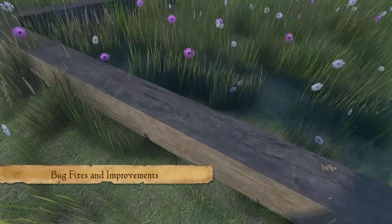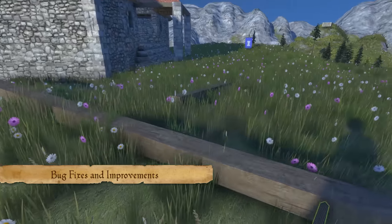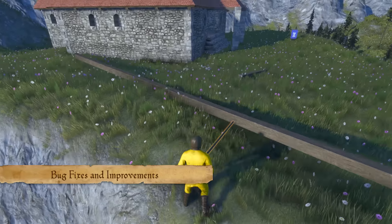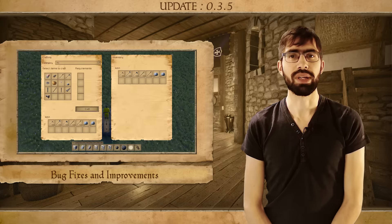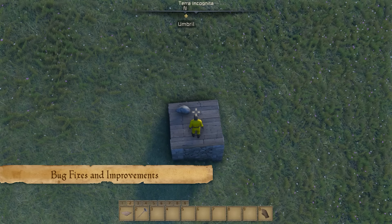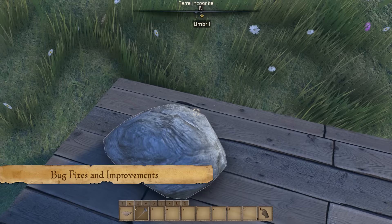We also limited the objects that you can pick up by size instead of only weight, so no longer will you be able to manipulate a really outrageously long timber that was still under the weight limit. Finally, we also fixed a bug where if you would drop a stone from your inventory it would smash through the floor that you were standing on.